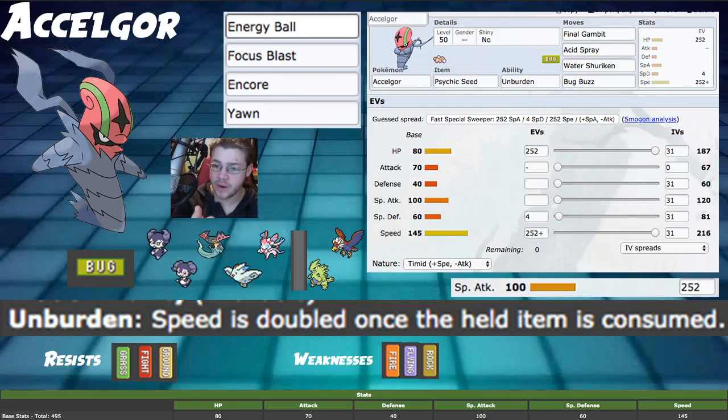First off, it has Unburden, which is an awesome ability — whenever your held item is consumed, you double in speed. Very, very powerful, especially with such an insane speed Pokemon in general. 145 base Speed is kind of nuts, and then when you pair that with doubling it, this Pokemon's crazy powerful.